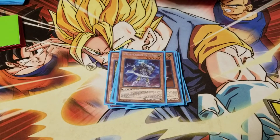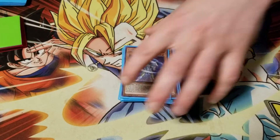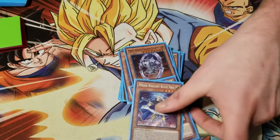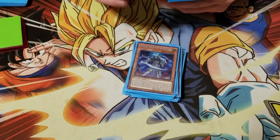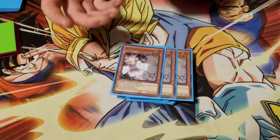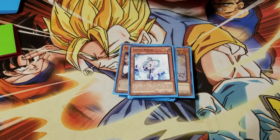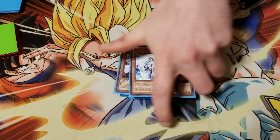I only play those five Mekk-Knights - that's all - because I felt like anything else is too cloggy. Plus, as Alan said, they're Lights and Level 8s, so it just helps on Trade-In and helps on Photon Sanctuary, which I did opt for. I'll get to that in a bit. I'm playing triple Ash Blossom because you gotta have it, and then one Valer because you can search it and stopping opponents' effects is pretty much awesome right now.